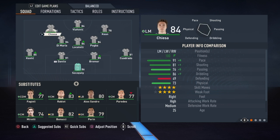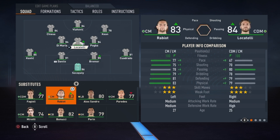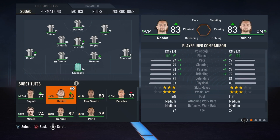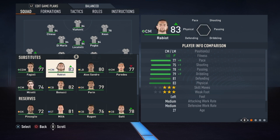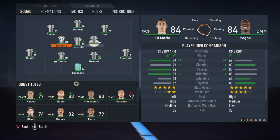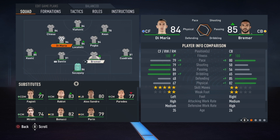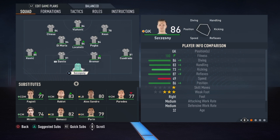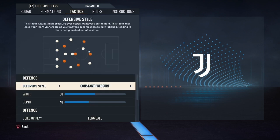One thing you can do is put Rabiot instead of Locatelli, but other than that I would not advise it. This is just my way of playing with this Juventus team in this formation. I did try Di Maria instead of Keane with Rabiot in the game, and it was just way too slow — not for me. That is why I decided to make these changes, and Vlahovic for sure will lead your offense.